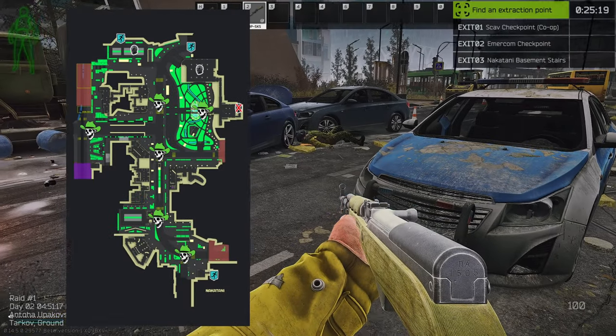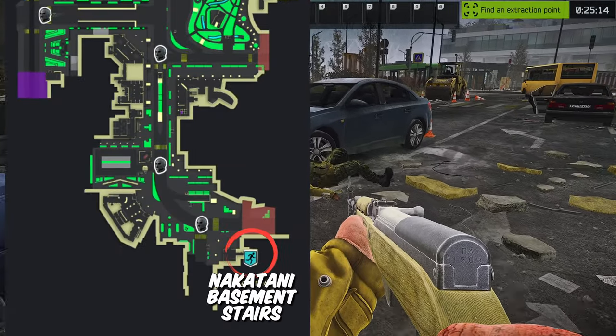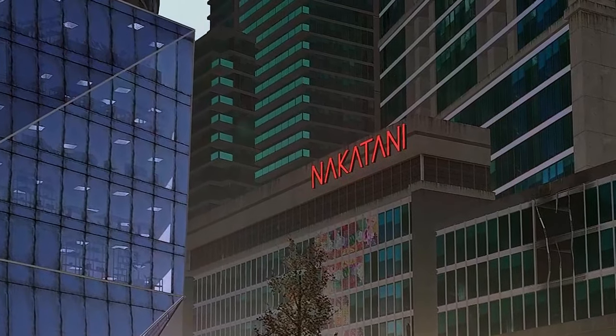There are many different spawn points. However, the most common ones are Emrakom Checkpoint to the north and Nakatani Basement Stairs to the south, which is exactly where I spawned in this raid with only 25 minutes left to go. So let's see how much money we can make in 25 minutes.